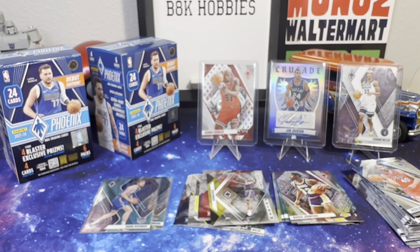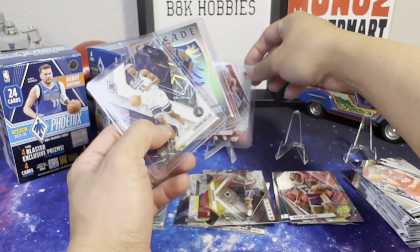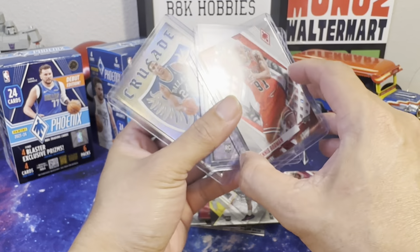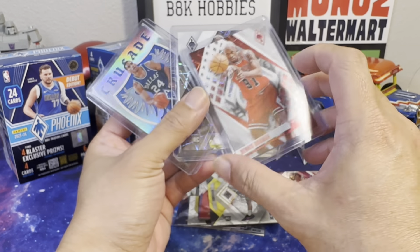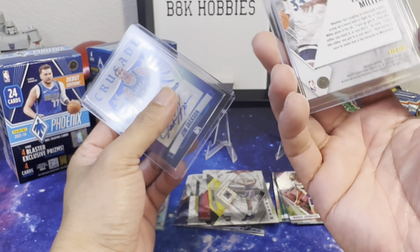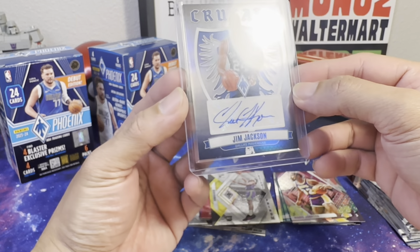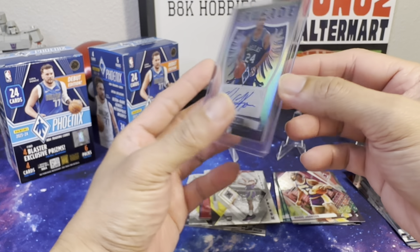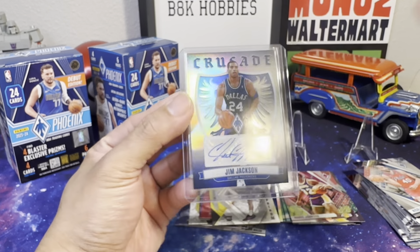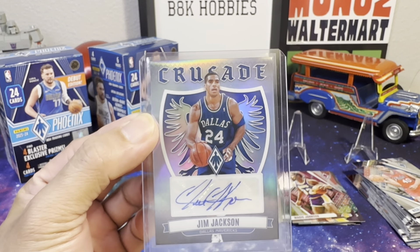This is a surprising Phoenix — wow! We got the Worm out of 150, Leonard Miller rookie out of 150 as well, and an auto Crusade of Jim Jackson of the Dallas Mavericks. Wow! Thank you guys for watching — Hanggang sa susunod, paalam!